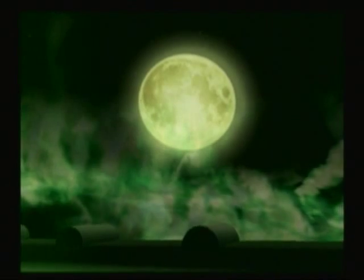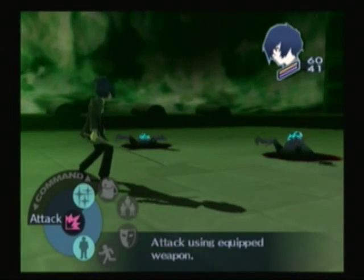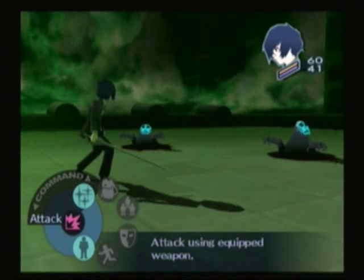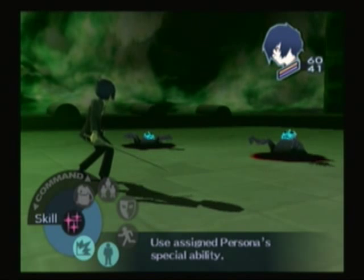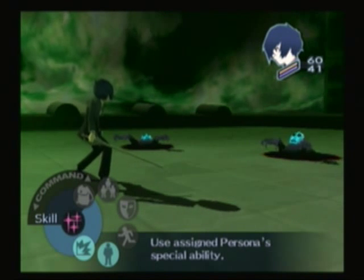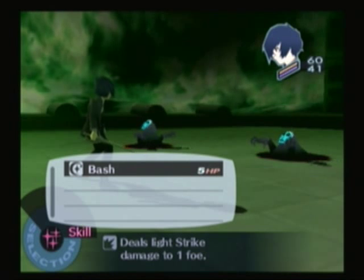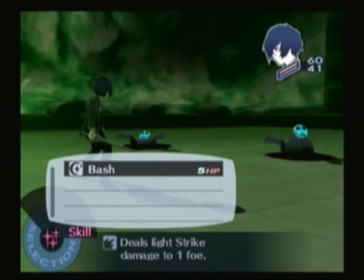This game also has great battle music. You'll hear boss music later, obviously. Alright, this is your command window. You have a set of options right now. We only have access to three. We have Skill, which is the assigned Persona's special ability. Since we only have Orpheus, we have Bash, which is the first ability he comes with. It's a physical strike move that costs 5 HP.